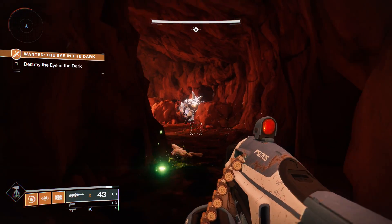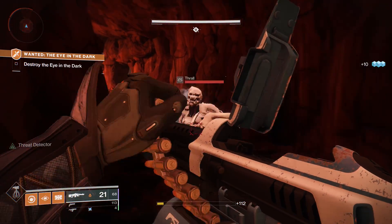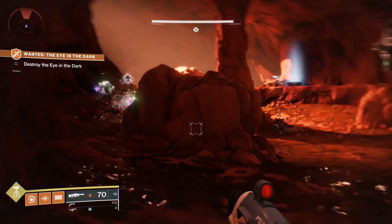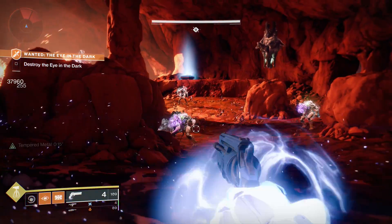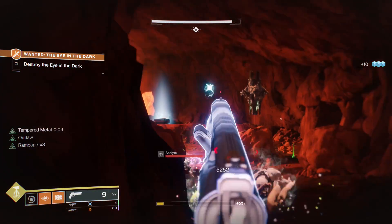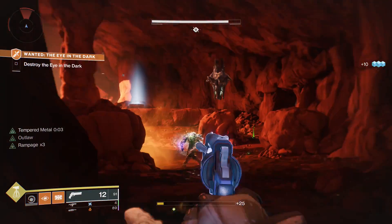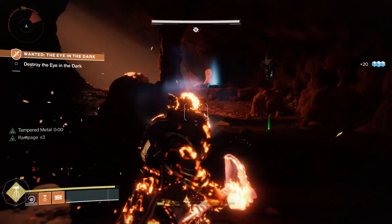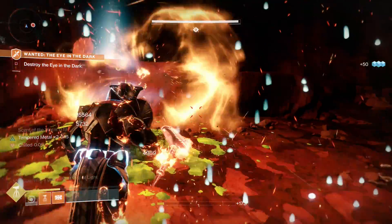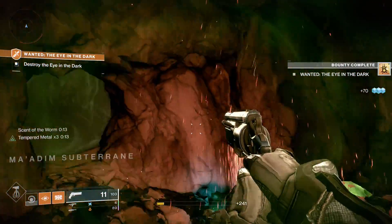The screen does get a little hard to see, so I'm jumping back to a slightly safer spot. We also have an Ogre — take him down too. Just want to show that if you don't have the absolute best weapons, you can still do these bounties. You might want to be a bit more cautious, but you can still prevail. We got our super back — there's a Cursed Thrall up there, take him down. Stand inside the green goop and finish this off.